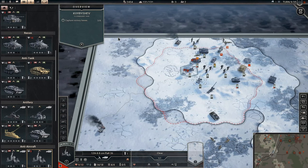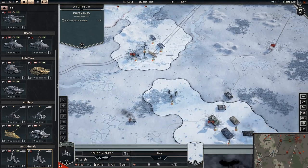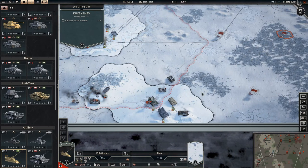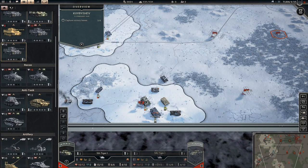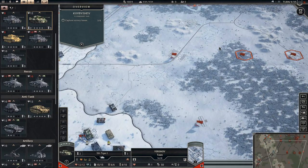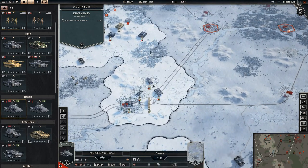We've cleared this corner. It's snowing so we can't do anything there. We could replace down here, and we will replace down here. Then we'll head out this way to take this airfield and up here to take these two. You're stuck in your half-tracks but it is what it is.